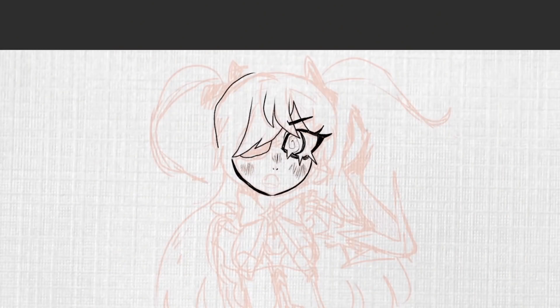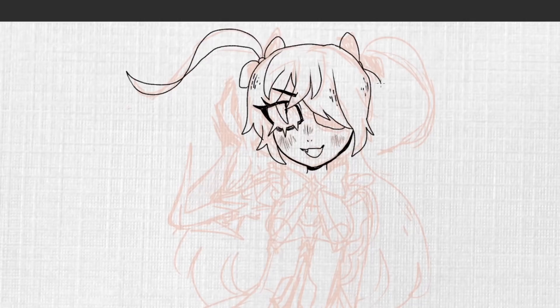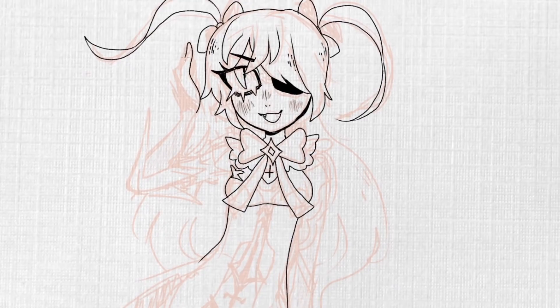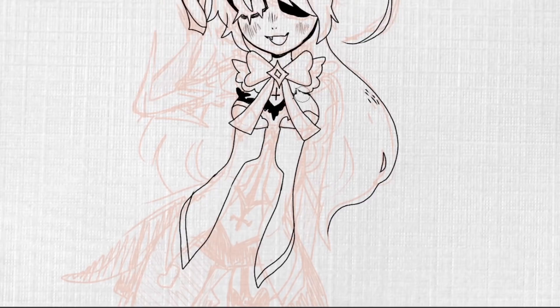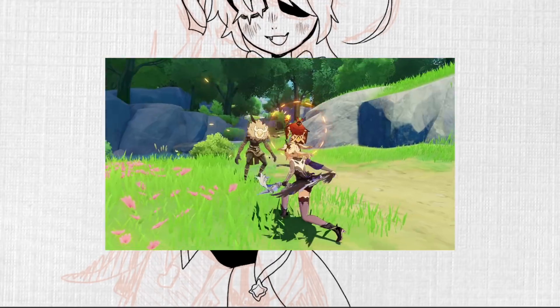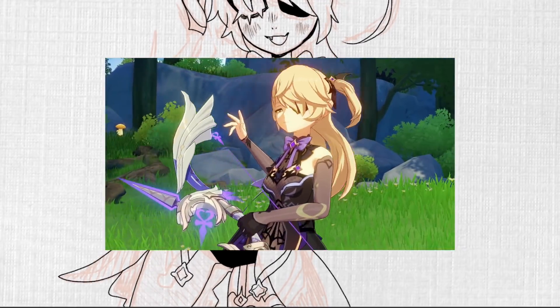Fischl is actually a really cute character. She is obsessed with fantasy stories, and that's why she often talks about how she's like a princess who's created whole universes. She's maybe a little delusional, but it only makes her more adorable. She is a bow user, so you get to do ranged attacks, and she's an Electro character, so her ranged attacks are imbued with Electro energy. All of the characters are associated with a different element in Genshin Impact.